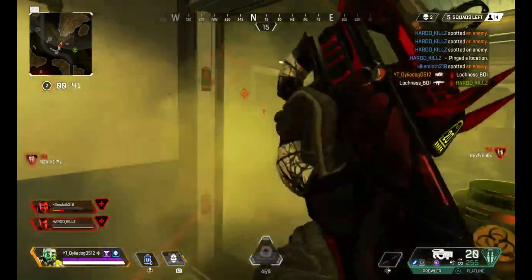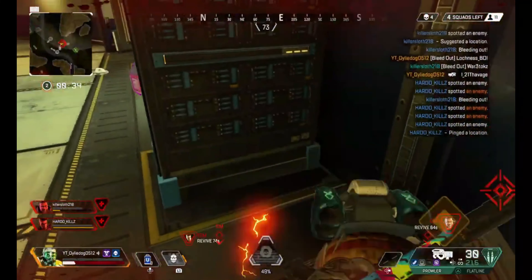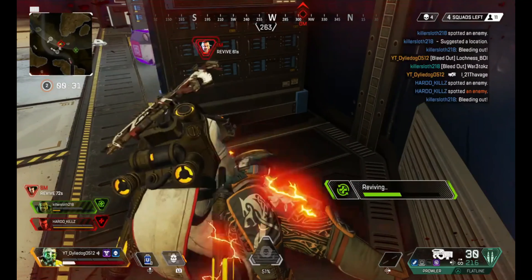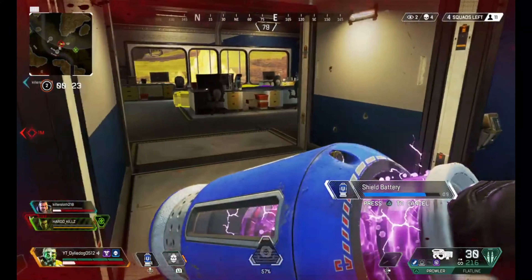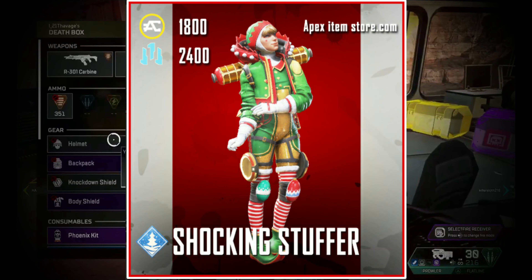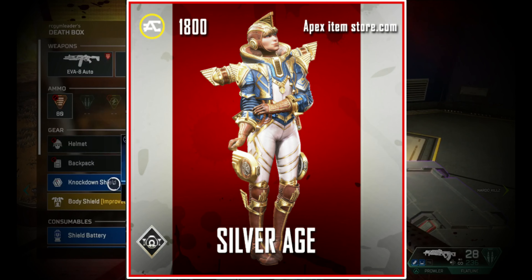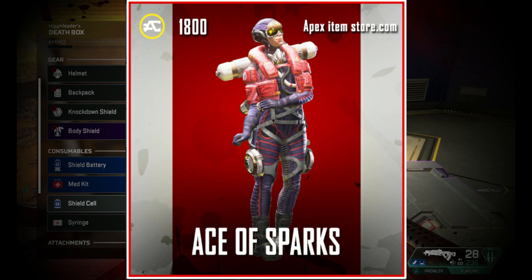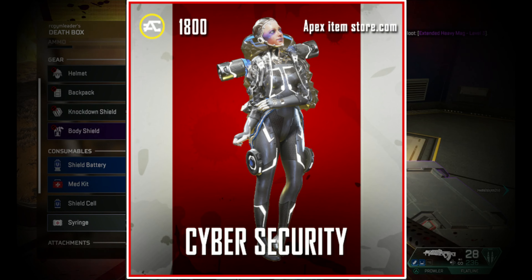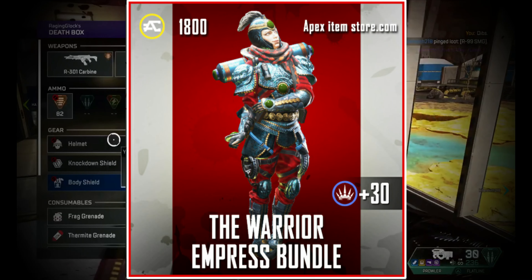Now we're done with Crypto, let's take a look at Wattson's legendary skins. I've talked to a mate or two who use Wattson quite a bit and they aren't big fans of some of her legendary skins, but I actually like quite a lot of them — though there are a few I'm not a fan of. The worst skin for Wattson is the Shocking Stuffer which came with the Christmas event, then Silver Age which came with the Grand Soiree, then Fly By Wire, then Ace of Sparks, then Cyber Security, and then Cyberpunk which came with the Season 4 Battle Pass.